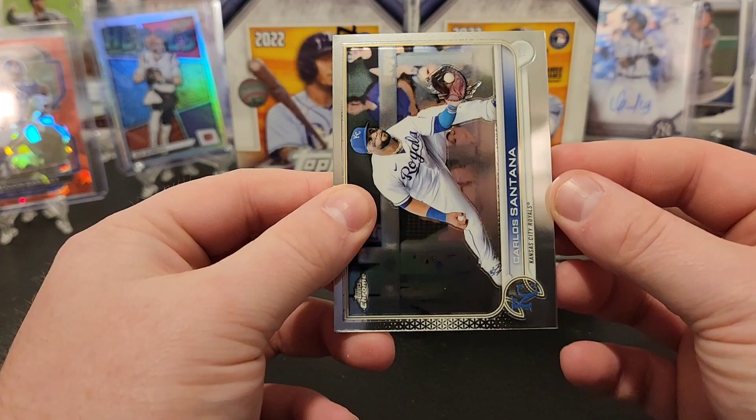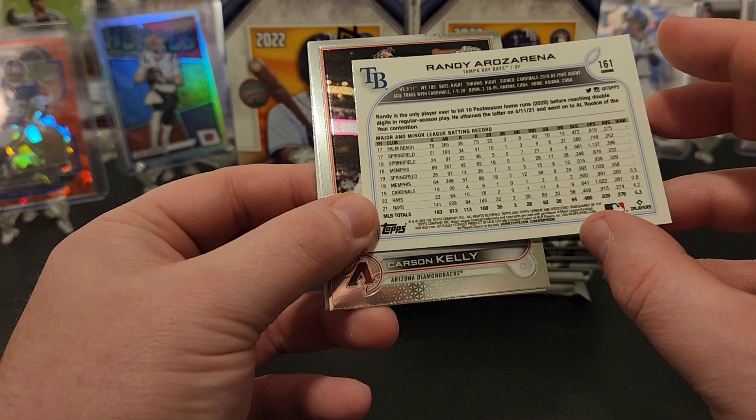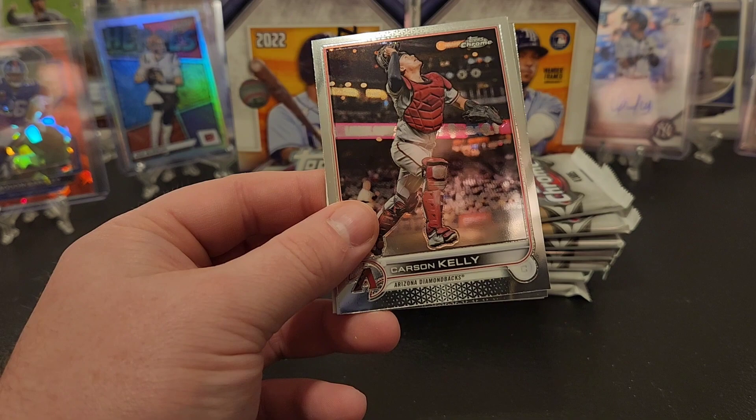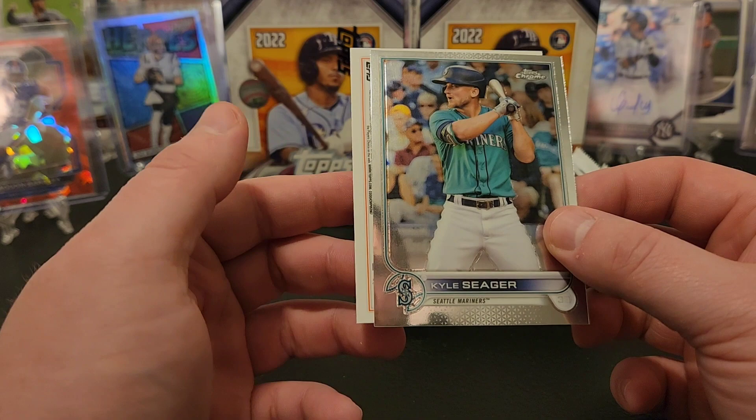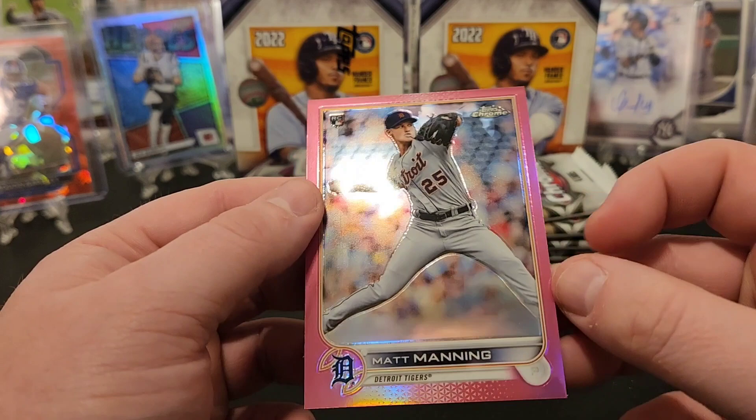Some of them I think are okay but some are really just gaudy looking to me. Carlos Santana, Randy Arozarena with the gold cup. Did he have the gold cup in his base set? Maybe I'm just misremembering that. Carson Kelly, got Kyle Seager, and we have a flipped-over card. Matt Manning chrome - thought it might have been an auto; Matt Manning would have been a pretty good one.